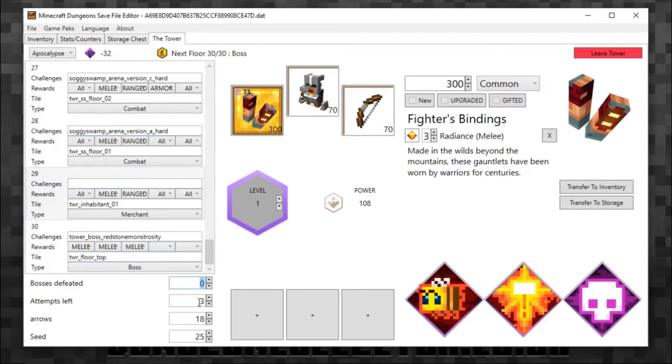You can change bosses defeated and the attempts remaining. You can't use the arrows to go up but you can type a value in — I'll leave it at three because that's default and I don't want to mess anything up. You can also set the arrows count — let's do 5000. The seed value is there too, though some tooltips explaining what each field does would be really helpful.